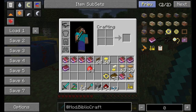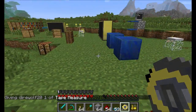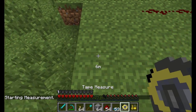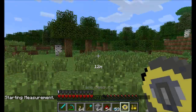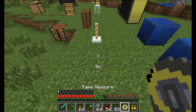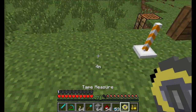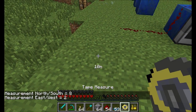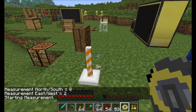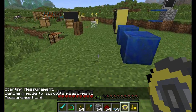The final new or changed item is the tape measure. You can use it to record the distance between two blocks by clicking on them. Whenever you place the first right-click it puts down a marker block, and you'll see the distance of how far away you are from that marker as you walk. Right-clicking a second block tells you how far away you are in both north-south and east-west directions, and it removes the marker as soon as you right-click. If you shift right-click you can switch to absolute measurement mode.